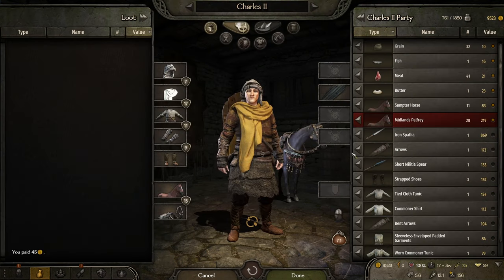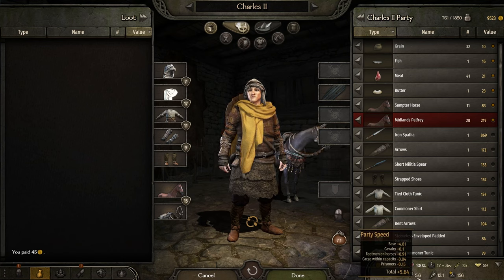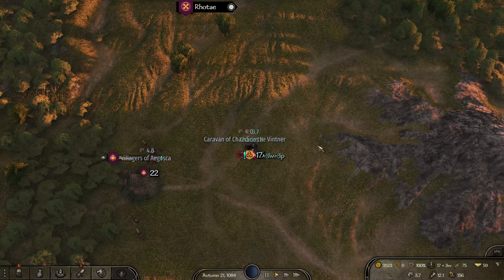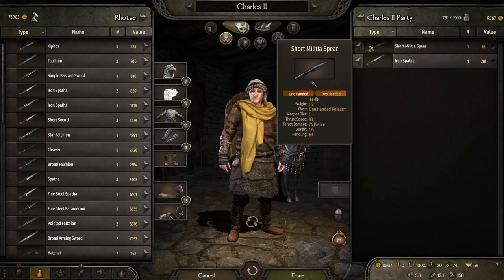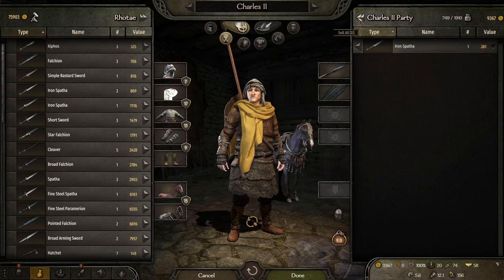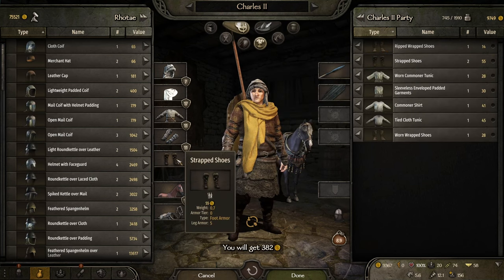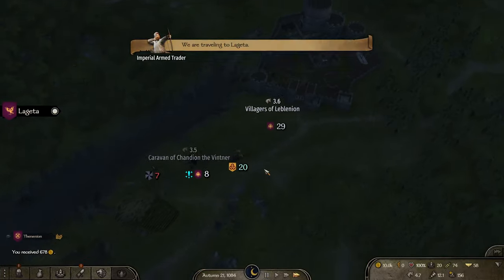We picked up a midlands palfrey — it's going to give us a little herding penalty if we go too much over, but as soon as we get clan tier two we're going to need those anyways and they're super expensive. Since we're here, let's dump some of this stuff. Let's keep a spear — we're not going to be doing much fighting, but at least we'll be able to defend ourselves. Another 700. Let's keep following this guy and hopefully they don't get ambushed too many times. They still have eight, which is not terrible.